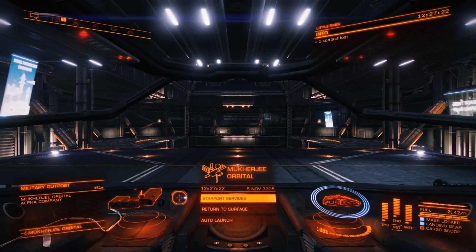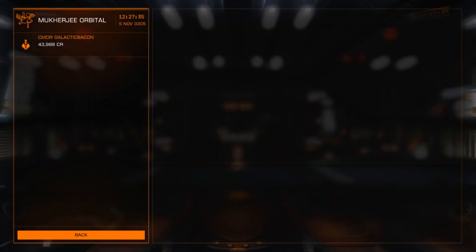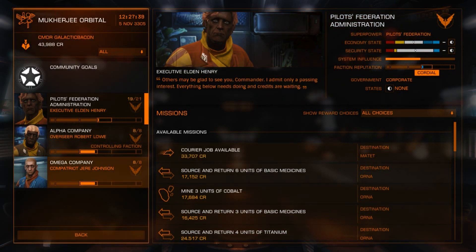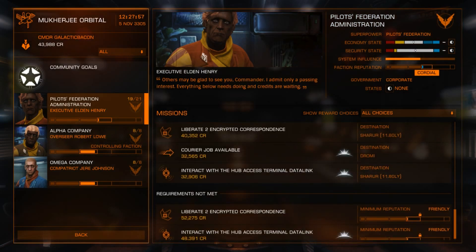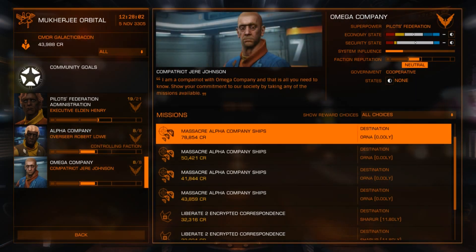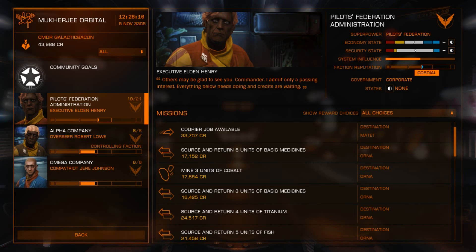If you want to explore a bit and do some other missions on your own, go back into Starport Services and back to the mission board. You will see on the left-hand side that there are now other factions represented here offering missions at this station. What I would recommend you do is try another courier mission or a delivery mission on your own. If you want to go back to some of the easier missions, journey back to the place that you started from before doing this mission and you will find some of those starter missions.